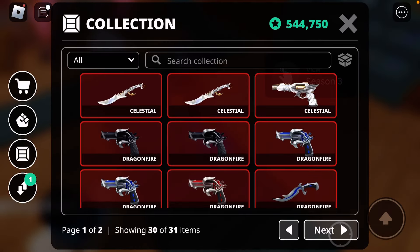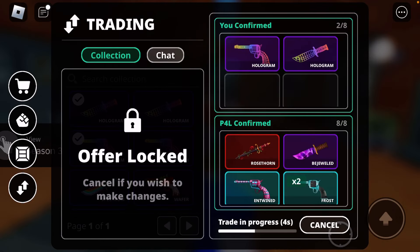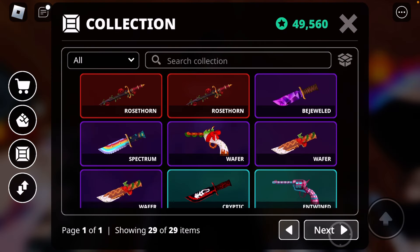I traded a hologram set for a cell knife — that's a W trade. A hologram set for a rose form? That's a W trade also because I gained a legendary. Another hologram set for a rose form knife again — another W trade in my opinion.